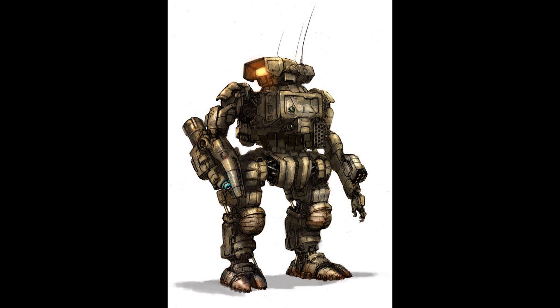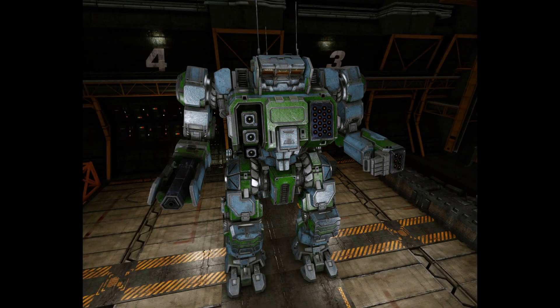The HGN-732B: this is an upgrade of the classic 732 model built exclusively for the SLDF Royal units. It drops two heat sinks and a ton of SRM ammo, and an Artemis IV FCS is added to the LRM and SRM launchers, while the heat sinks are upgraded to the double-strength model. Additional short-range firepower comes in the form of a medium laser added to the right torso.